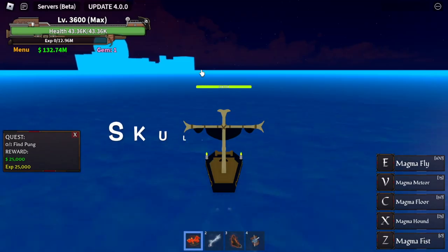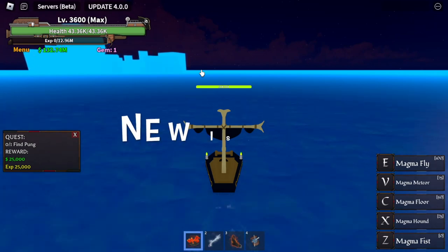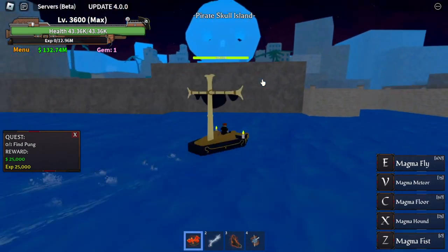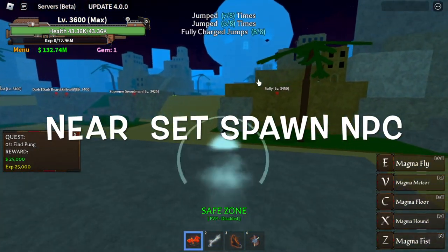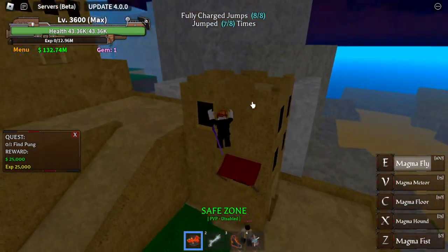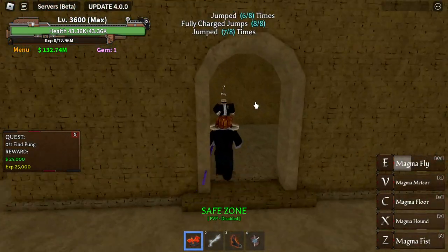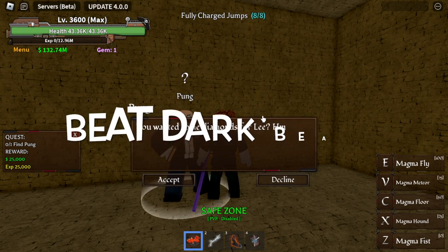So where can you find Pong? He's located in Skull Island, which is a new island in this update. After you reach Skull Island, Pong is located near the set spawn point NPC, which is located here. You just go up, look to your left, and you will find Pong. Pong will ask you to beat Darkbeard — yes, Darkbeard is the boss of this island.